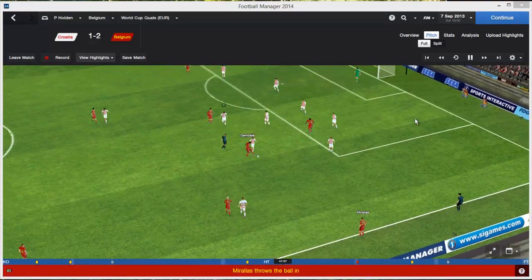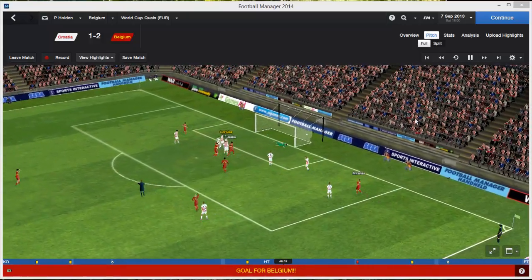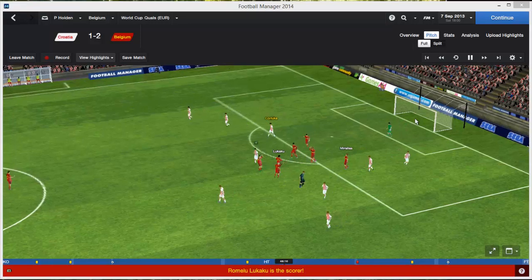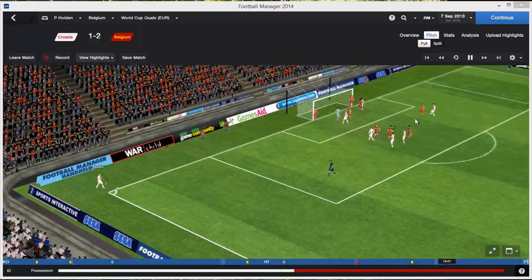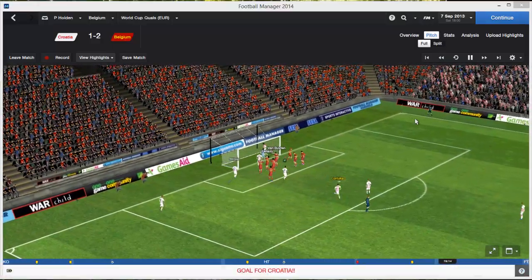It was 1-0, and then straight after half-time I brought Lukaku on for Benteke, who had a pretty poor first half. Lukaku headed in a Mirallas cross — two Everton players combining, and two subs combining. Mirallas also came off the bench at half-time. Then we got a red card and they got a goal back from a corner, but we held on.